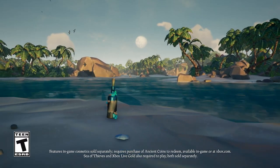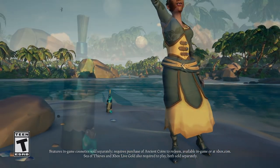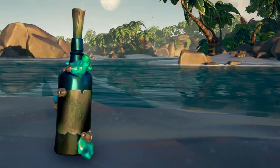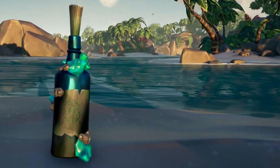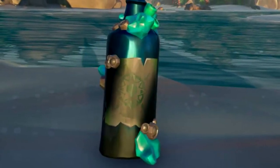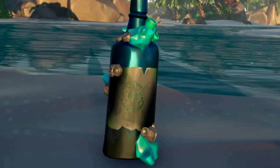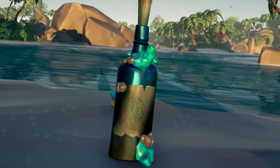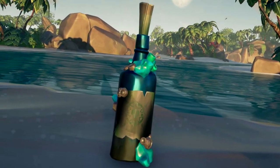Immediately we're introduced to what looks like a spruced up message in a bottle. Let's be honest, when you're sailing with your mates and you by mistake pick a message in a bottle up — because let's be honest, nobody does it deliberately — you openly apologise after doing so. However, this message in a bottle looks tantalising. It looks interesting and attractive. As we can see, it's smothered in barnacles, so I imagine it's going to be leading us into those murky waters below.